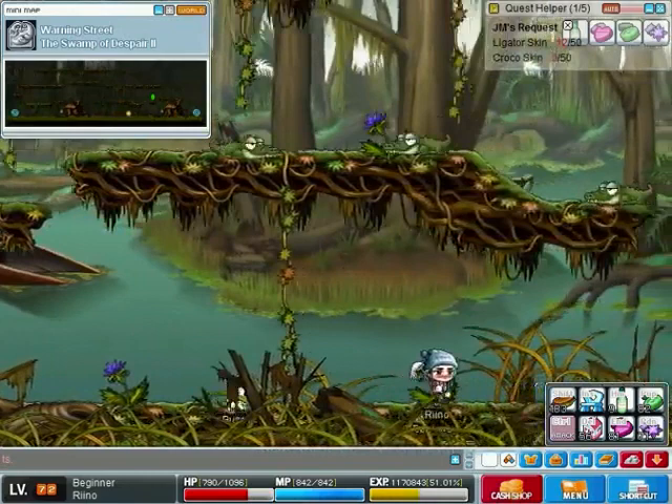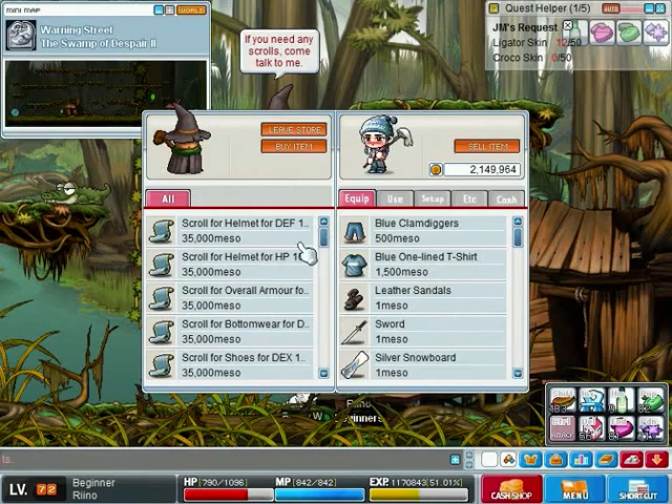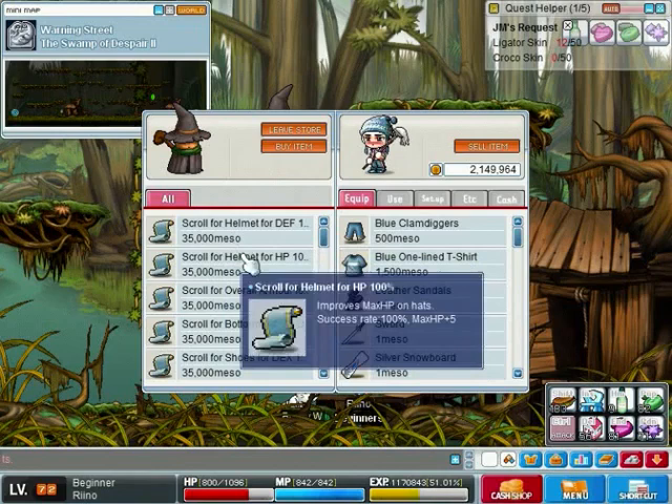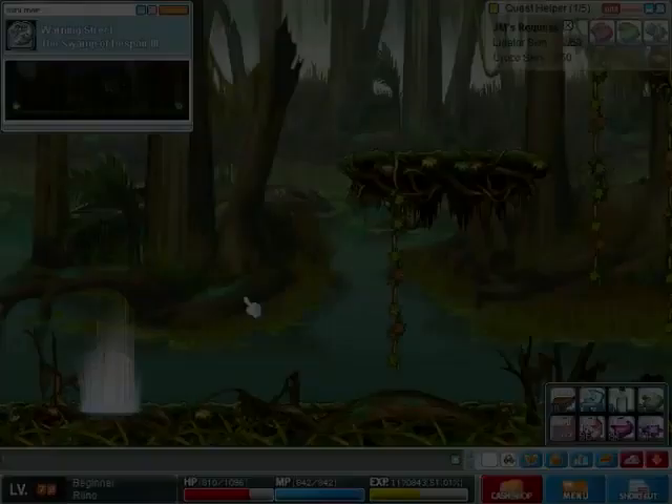He was actually asking about Crocos and not Ligators, so I just gave you some information about Ligators, Mr. Boringo, but we're also gonna go to the Crocos - Crocos can be found a little bit up ahead. By the way, we also see a scroll seller here - 100% scrolls - so if you're in need of some 100% scrolls you can also go into the swamp area of Kerning City and buy some there.